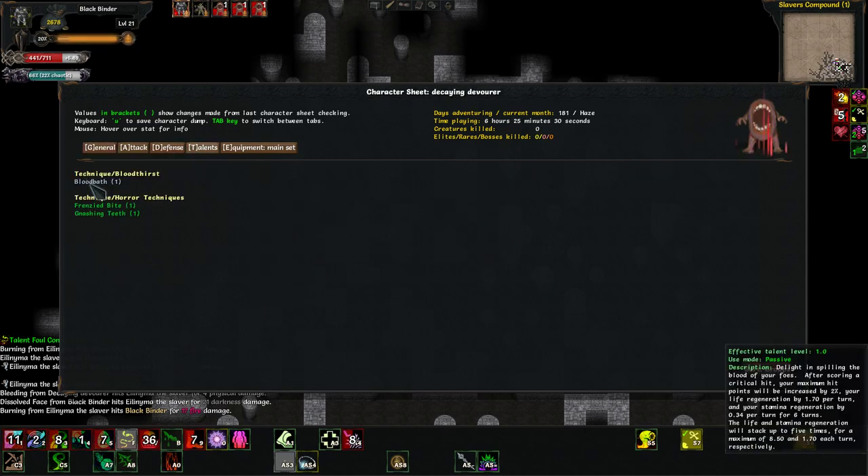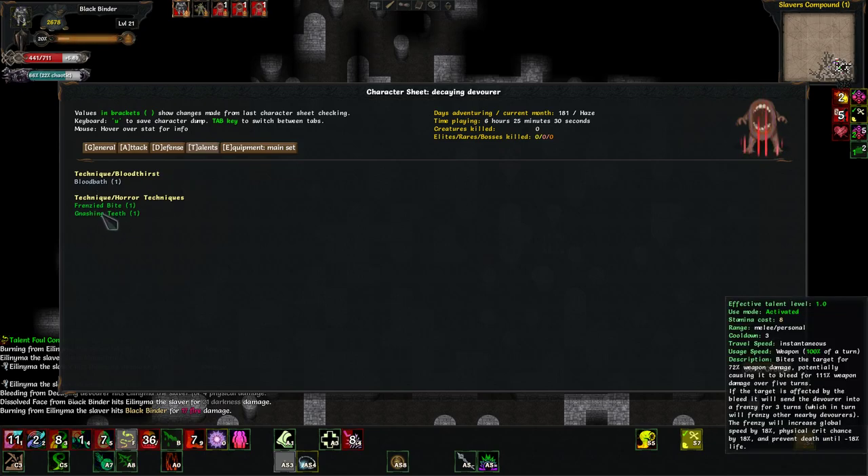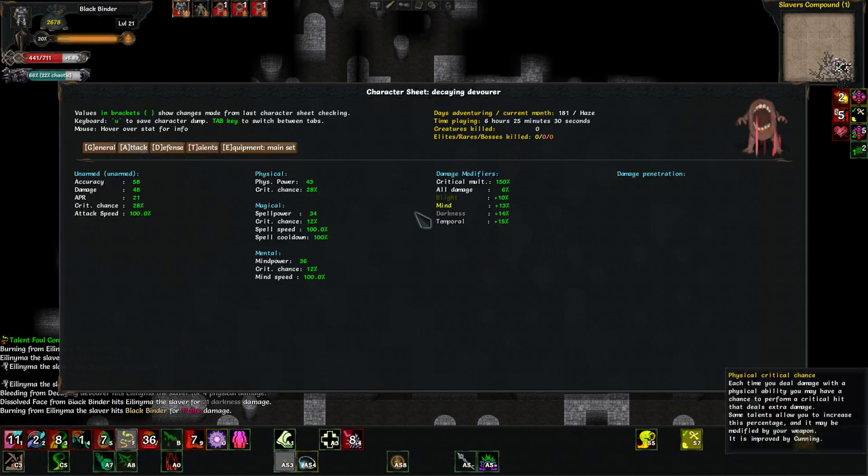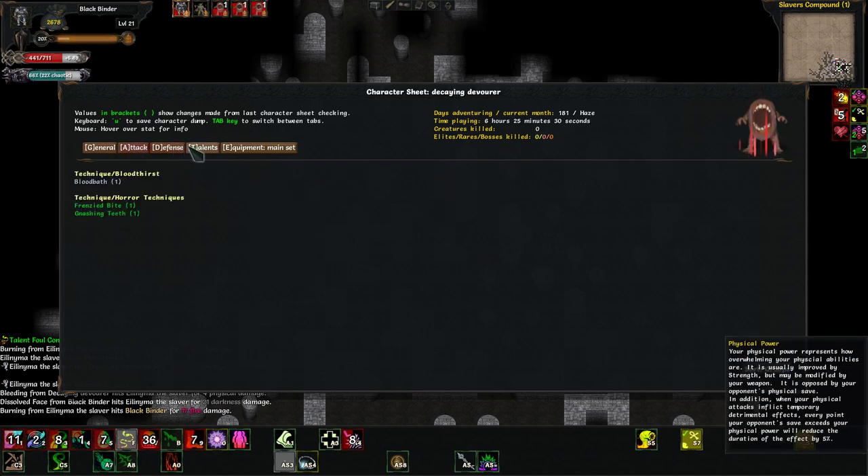Bloodbath — this is a berserker skill. Delight in spilling the blood of your foes. After scoring a critical hit, your maximum hit points will be increased by 2%, your life regeneration by 1.7% per turn, and your stamina regeneration by 0.34% per turn for 6 turns. That's pretty useless on this guy — they don't survive long enough. They have 28% crit chance, more than I thought, but it's still not very good.